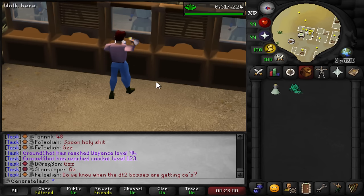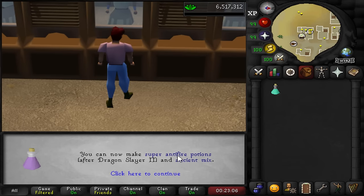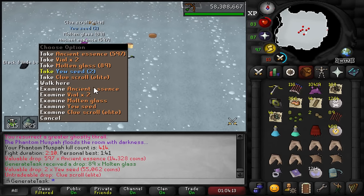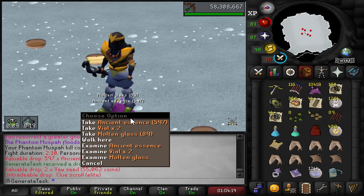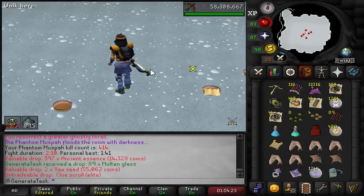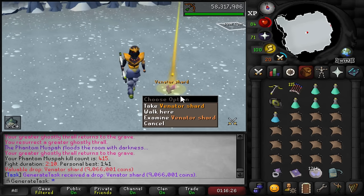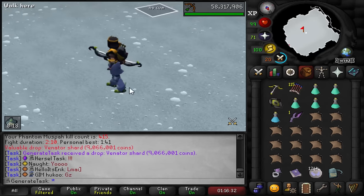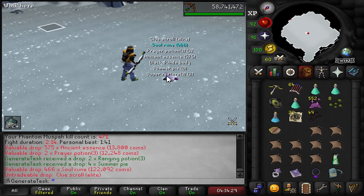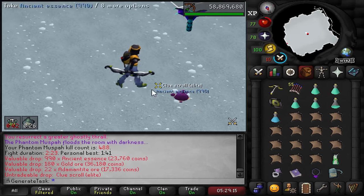Making some more prayer potions to prepare for day two of muspa. And there's a herblore level - 92! We can now make super antifire potions and ancient mix. Finally the first elite clue of this grind after 119 kills - it's a 1 in 50 drop rate so kind of expected a few more by now. Already on the 15th kill of the day we get the next venator shard - lovely. And there's a second elite. Elite number three - they're coming in now.